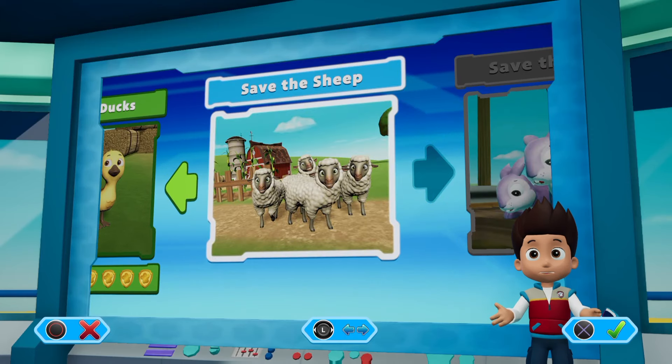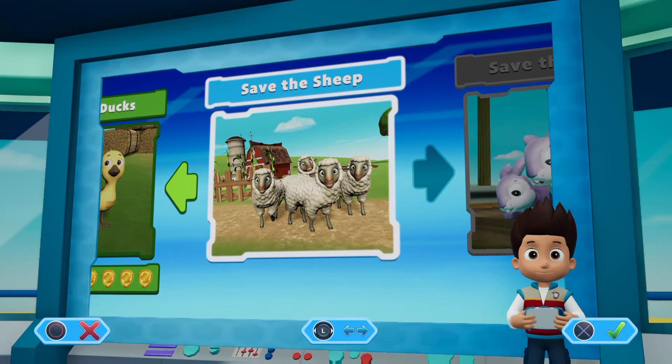Save the sheep. Press the X button to play. Paw Patrol to the lookout!